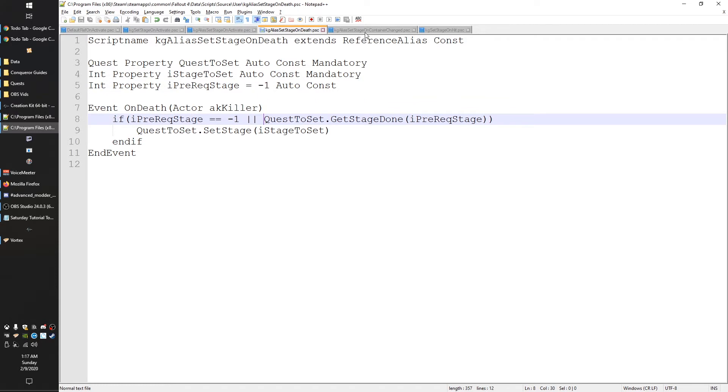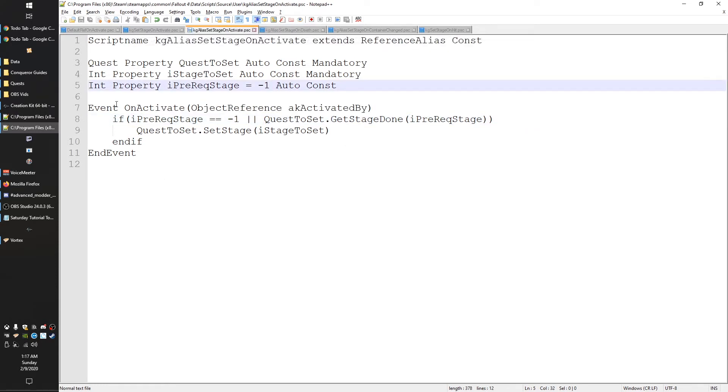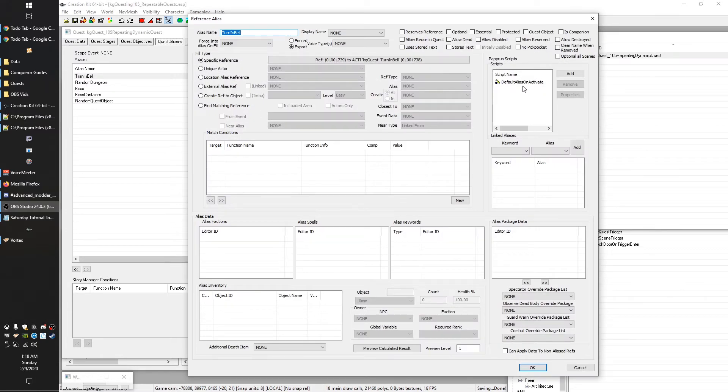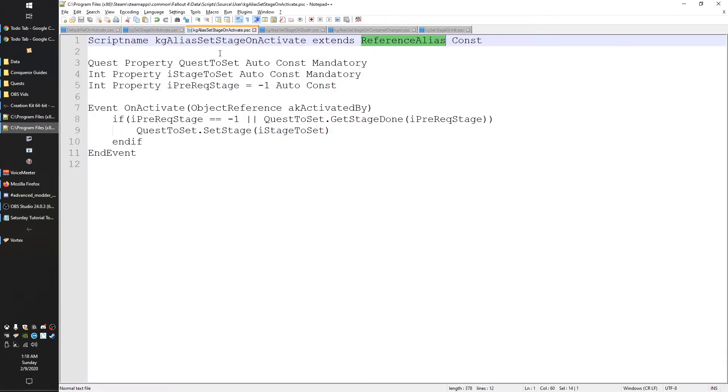I have a bunch of these other scripts here and they all look nearly identical because most of the content is the same. What changes between them: the first two are a reference object version we'll put on a button the player pushes, and an identical one for a reference alias that goes on the turn-in bell. So if we open our quest in the CK, going into the turn-in bell alias you'll see it has 'Default Alias On Activate,' and we need a version that extends reference alias instead.